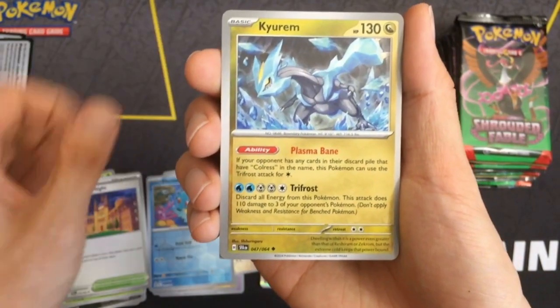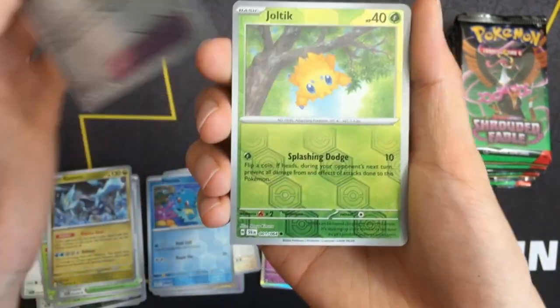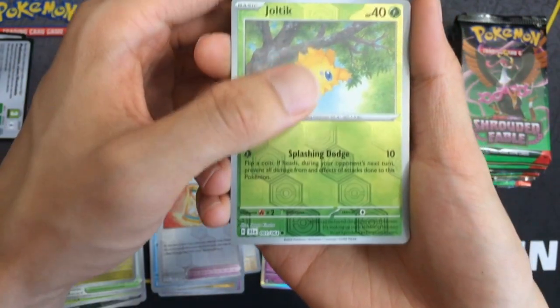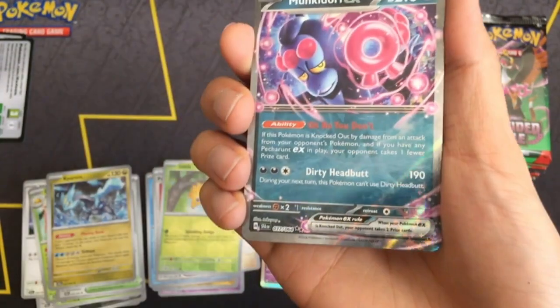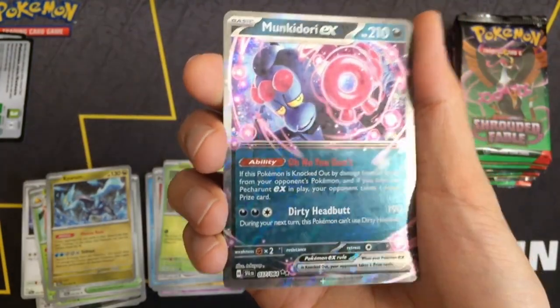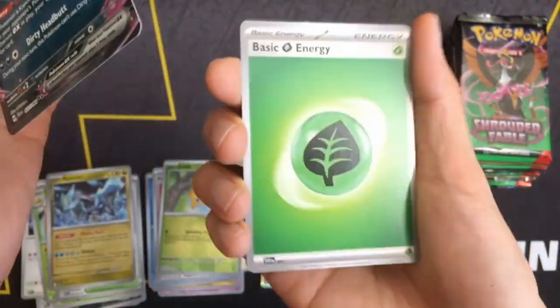Academy of Night. No illustration rares in here either. We have a double rare — Monkador EX. Let's see if we get another foil energy. Nope, just a basic grass.